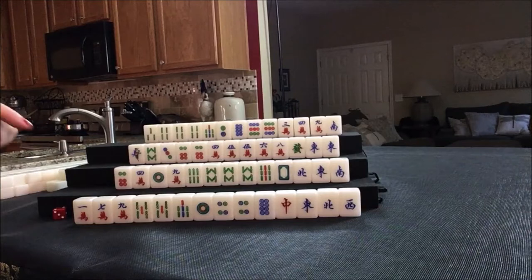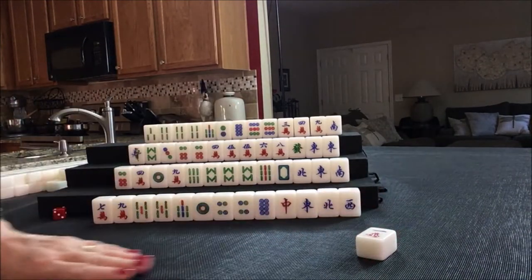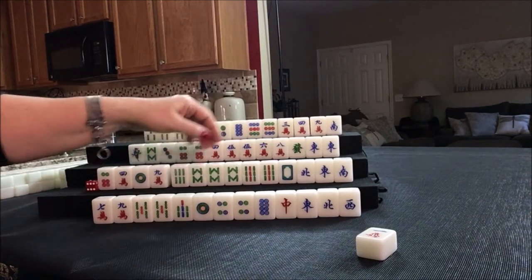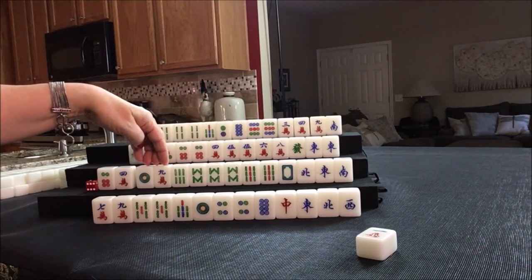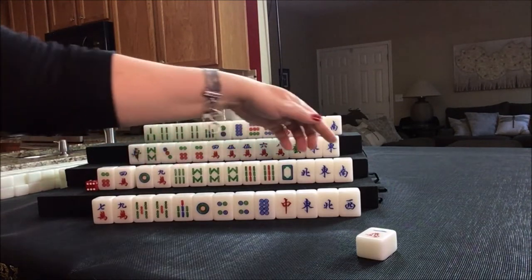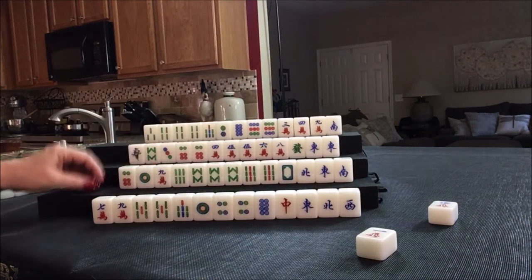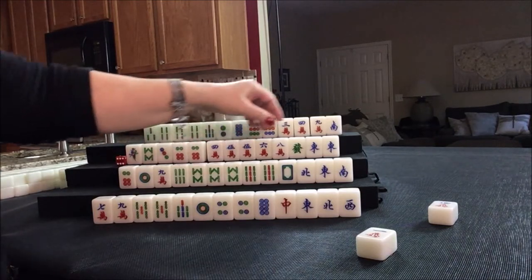Okay, here we go. We're going to discard, void a suit — one crack. Now we draw. Nine bam and a pair — that could help us get to a half flush. Let's hold that. Or we could work toward outside hand, ones and nines in each set or an honor. Let's discard the four crack. Now we have pair, pair, pair.